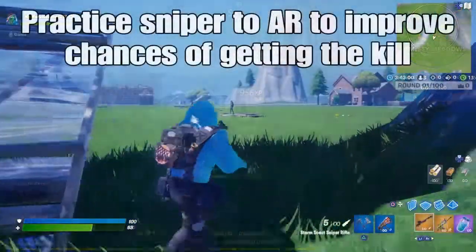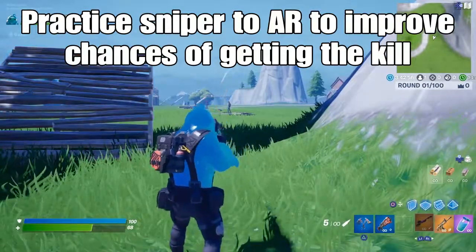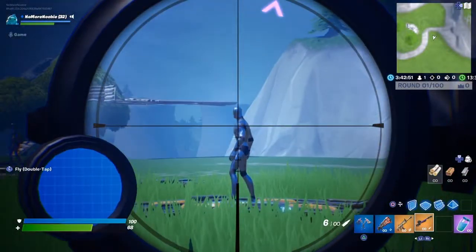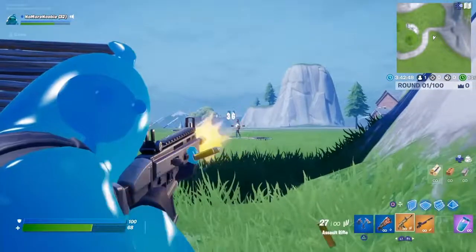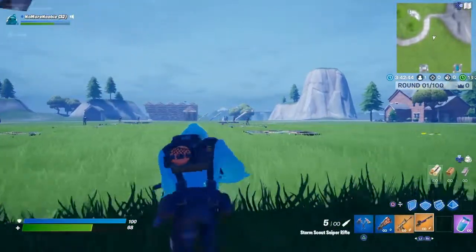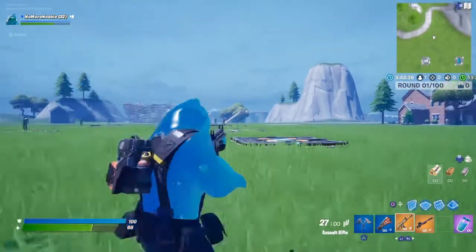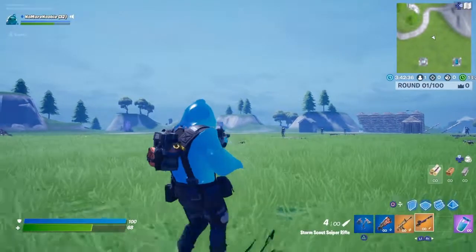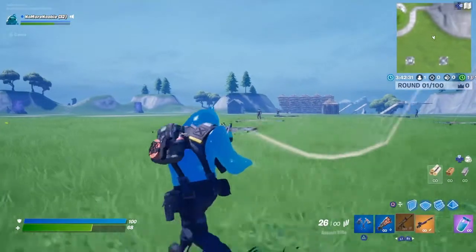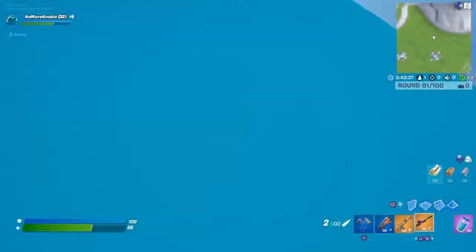In creative I practiced shooting the sniper and then immediately following it up with the AR. That's something I haven't really done — I tended to use the sniper and then just watch down the scope hoping I'd hit. It's good practice to shoot and then get straight onto the AR, so practice that in creative or in a game when you're working on your aiming.